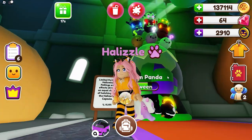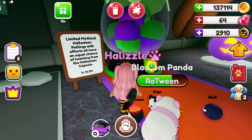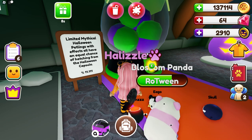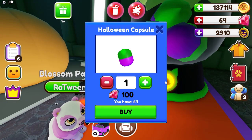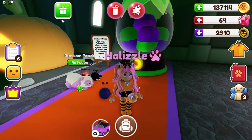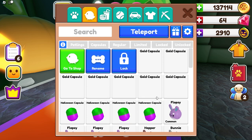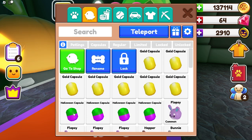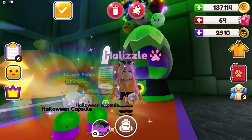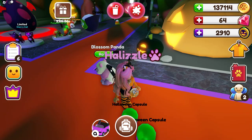So the next thing we have right here are the petlings, and these are the different petlings that you can collect. Limited mythical Halloween petlings with effects all have an equal chance of hatching from the Halloween capsule, and you can get these through gems. I don't have enough now because I did actually buy some earlier. So what I'm going to be doing in today's video is hatching some of these. I like the colors — they're very Halloween-ish. Let's go ahead and hatch these.